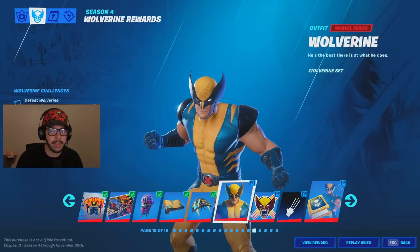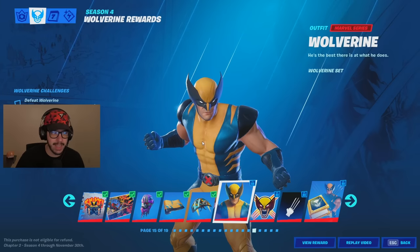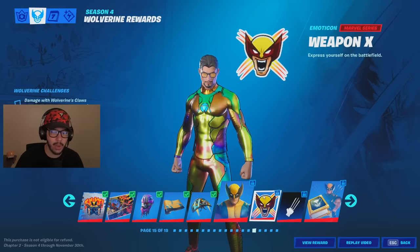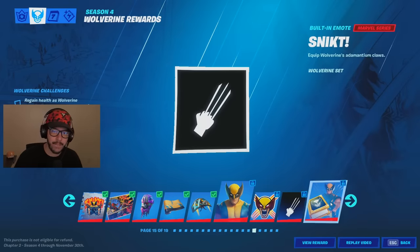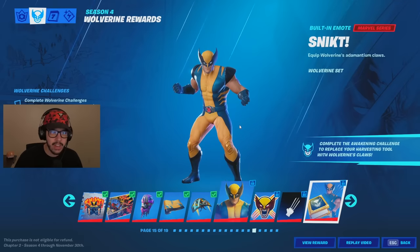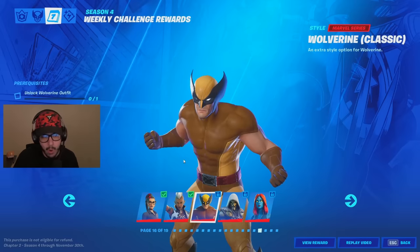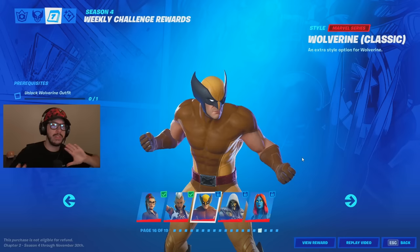So to unlock Wolverine, you're going to have to have completed all five of the previous challenges. Now just to unlock him as a skin, you have to defeat Wolverine in-game. Additionally, if you want to get the sticker, you need to do 200 damage with his claws. For the banner icon, you have to regain health as Wolverine. And finally, if you want the built-in emote to turn your pickaxe into his claws, you need to complete every single challenge, including a mystery one. If we complete three more challenges that came out today, we'll also unlock his classic style.